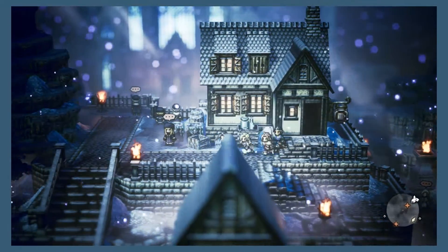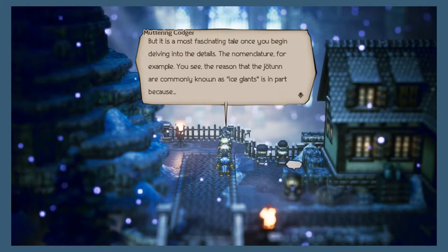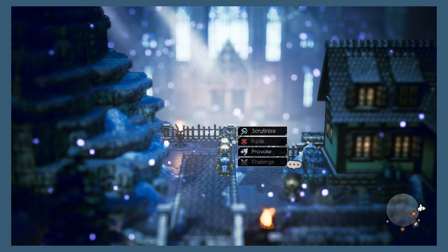Get all the dialogue out of the way. Then you will need either Cyrus or Alfyn in order to get the information using either Cyrus's analyze ability or Alfyn's chat him up ability.